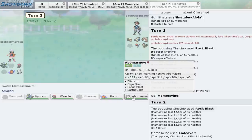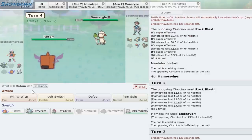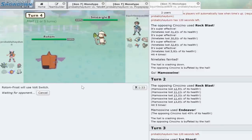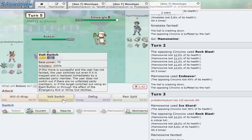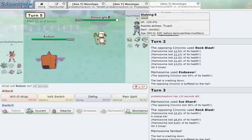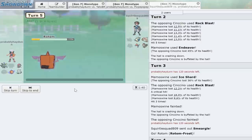Now what is he going to bring in? Expecting Smeargle — it probably has Focus Sash but will go down to hail. Let's bring in Kyurem-B. He goes into Smeargle. If it wants to Spore this is fine — I'm willing to let Rotom take a Spore. Let's click Rotom, Volt Switch. He might not want to Spore a Rotom anyway. Smeargle uses King's Shield — interesting. It protects itself and gets hurt by hail; if it had a Focus Sash it's now gone. We'll click Volt Switch again — he's going to Final Gambit, and Slacking at 328 speed outspeeds pretty much everything. We're going to have a tough battle.